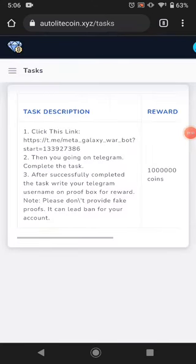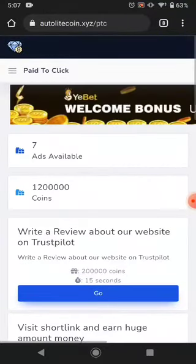For the task, click the description and it will tell you to subscribe to one of their Telegram links. The next way is PTC ads. There are seven PTC ads available — you can watch all the ads and claim your reward.